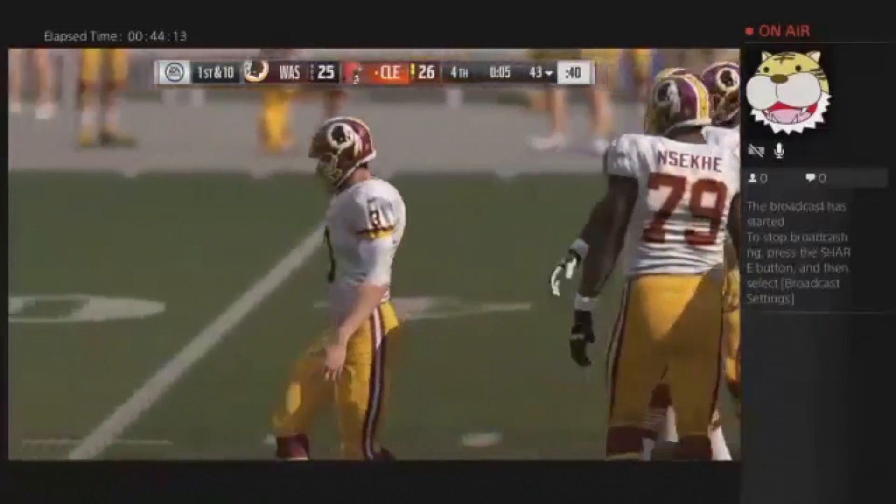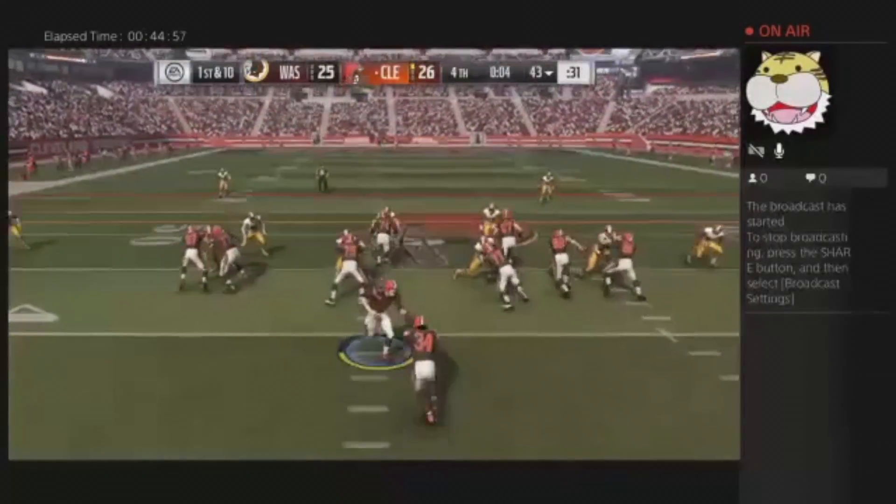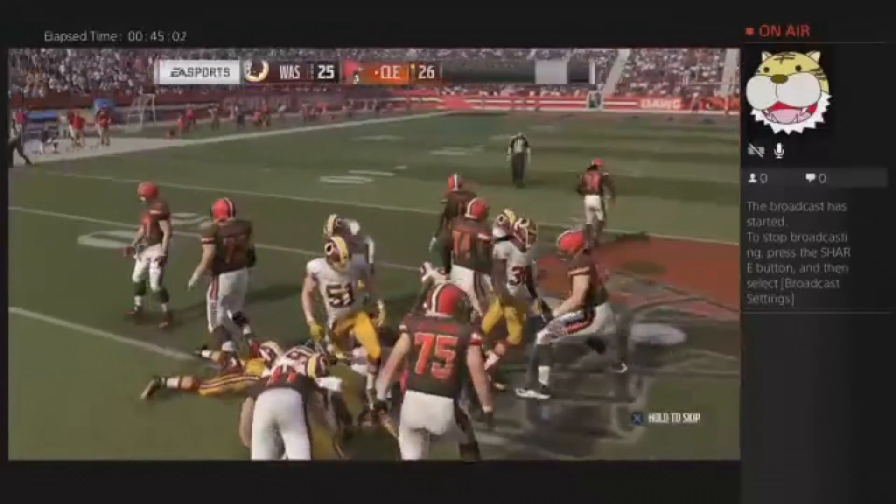That's pretty much it — that's Comeback City. You just got to come back and win the game after you're down by 17 at halftime. As you can see here, just fumble on your last possession like an idiot. Yep, that's how that goes.